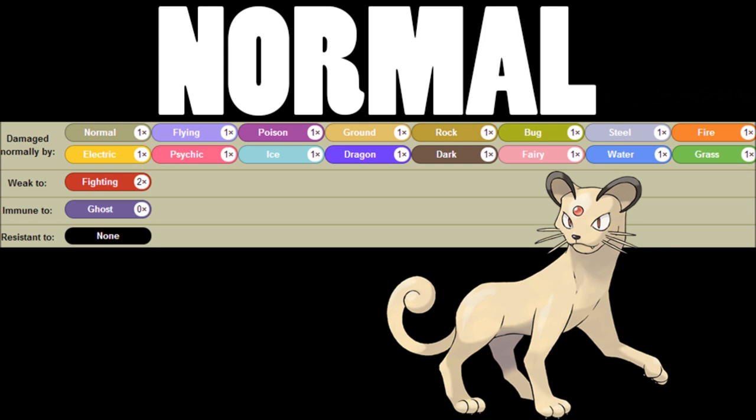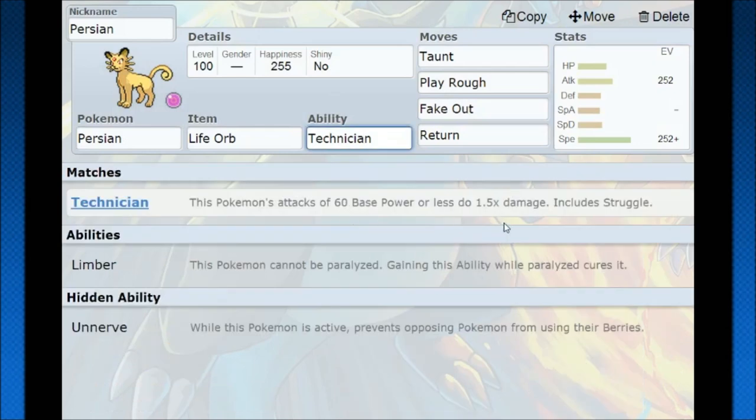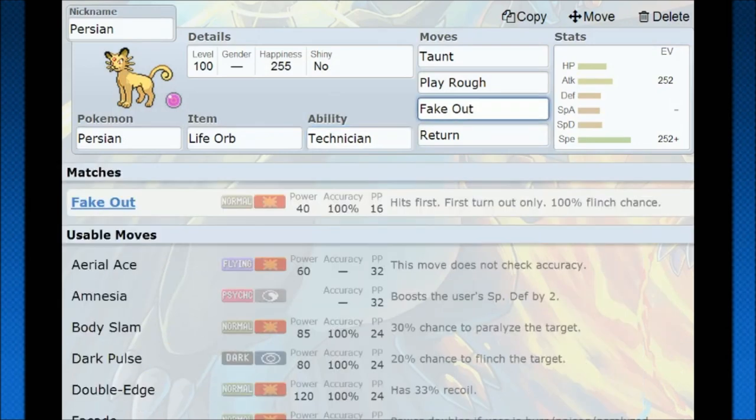Hopping over into Pokémon Showdown, there's not really too many standard ways of running Persian. You have the ability Technician, which boosts anything with 60 base power or less, which means your Fake Out is going to get STAB and then a nice little boost. After that you can use Life Orb so your Fake Out is going to have a good punch, and you have some good speed to follow it up even though you don't have a lot of attack.